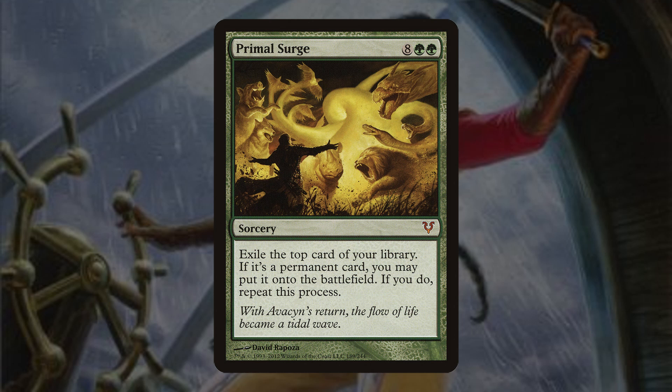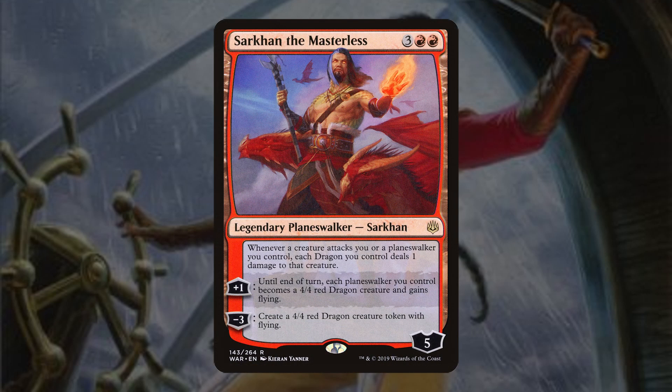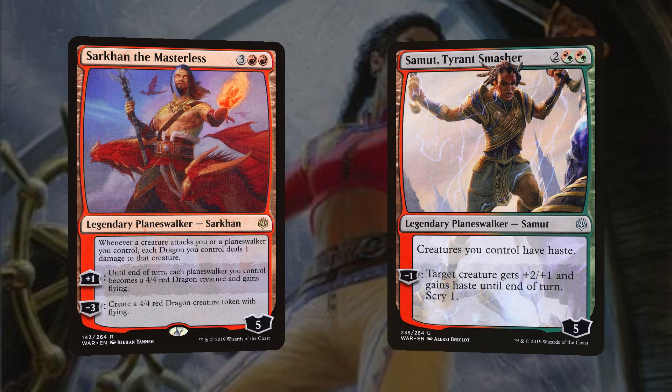Once we have all 24 planeswalkers in play off a Primal Surge, we use Sarkhan the Masterless — the 5-mana 5-loyalty planeswalker whose +1 turns each planeswalker you control into a 4/4 red dragon creature with flying until end of turn. Combined with Samut, Tyrant Smasher, a 4-mana 5-loyalty planeswalker that gives all creatures haste, we can turn all 24 planeswalkers into 4/4 flying hasting dragons — that's 96 power on board before we even go to combat.